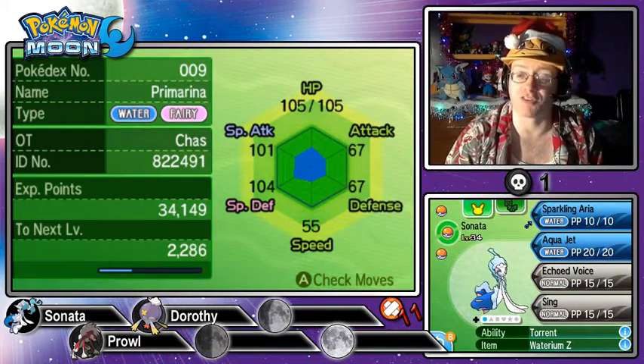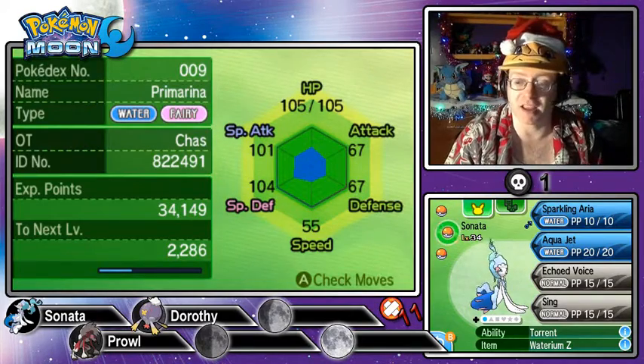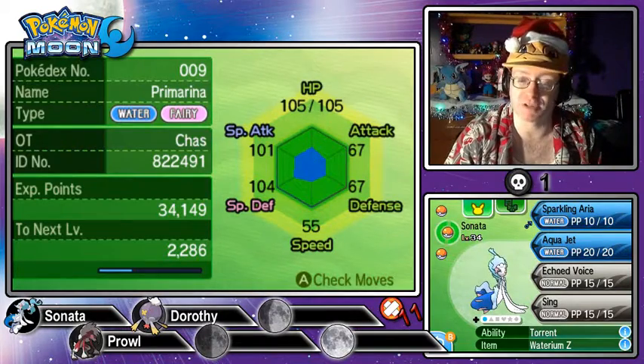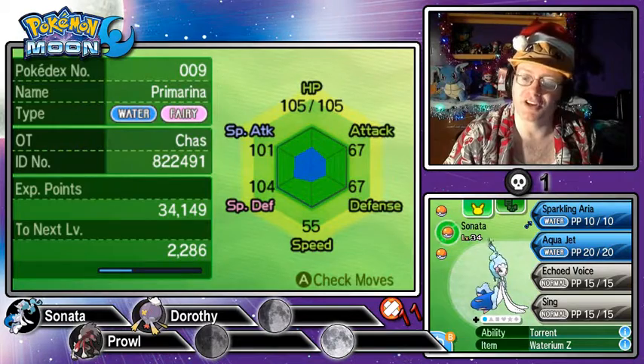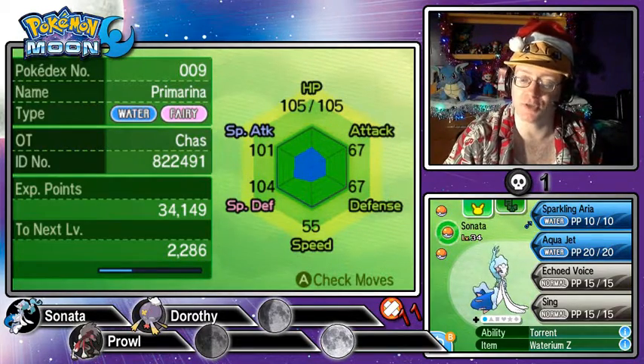Next, we've got Sonata, our fully evolved starter Pokémon received from Kahuna Hala back on Melemele Island. He is a Careful Pokémon, boosting Special Defense and dropping Special Attack. His ability is Torrent, and he holds Waterium Z. His moves are Sparkling Aria, Aqua Jet, Echoed Voice, and Sing.